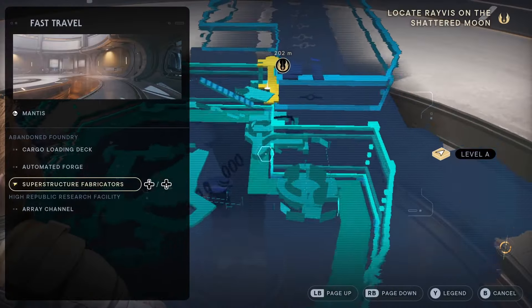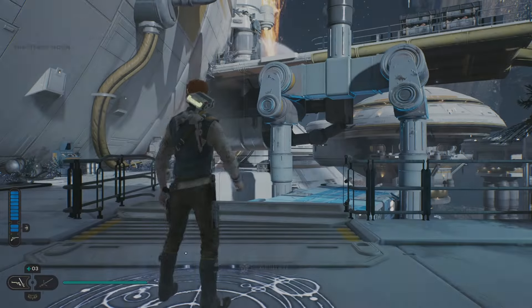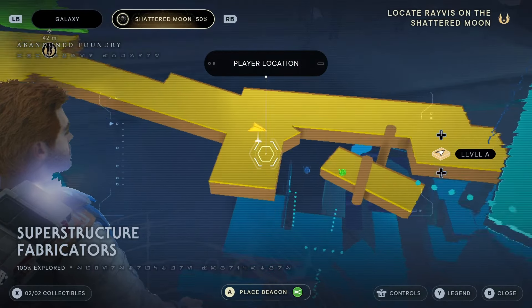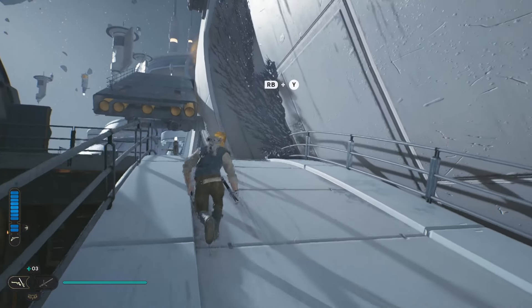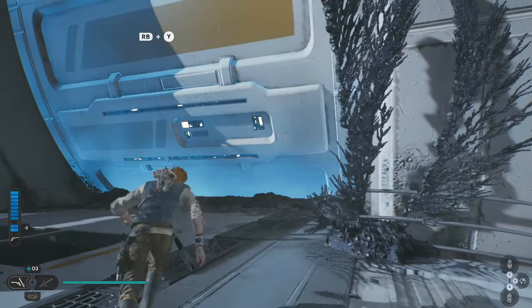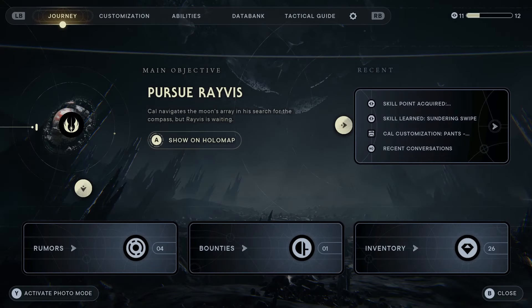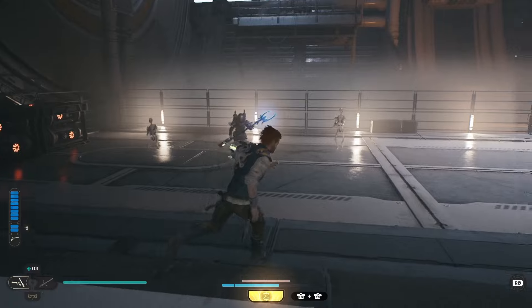We're going to go to meditation, then travel. We're going over to the Array Channel meditation spot. Now we need to turn around and go this way. There was a door here we couldn't open before, and now we can open it. Now we can go in here — this is where we've got to go to pursue Ravus. Go ahead and open it.